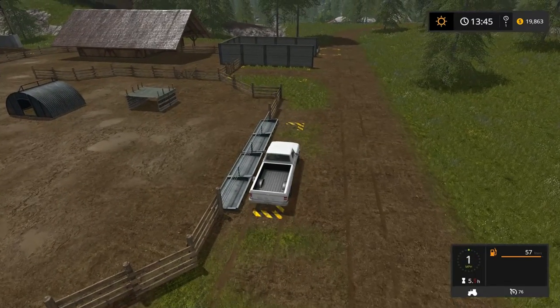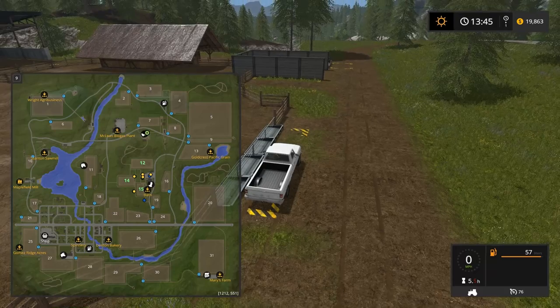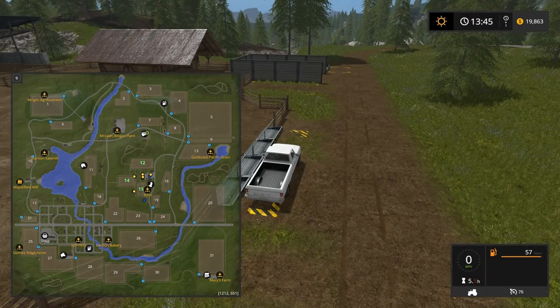Got some storage over here. This is where you blow the straw in for bedding. The more pigs you have the more you'll blow in, also the more water you'll put in right here, and the more feed you'll dump in right here.